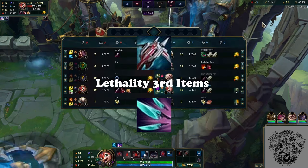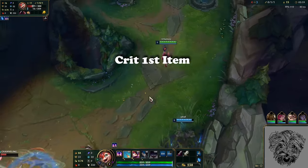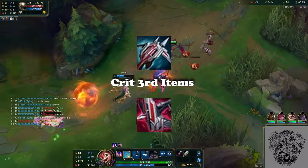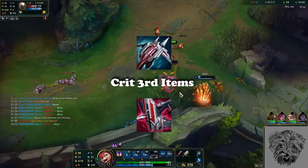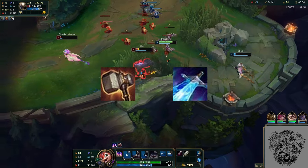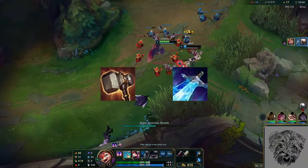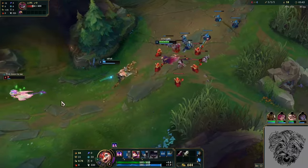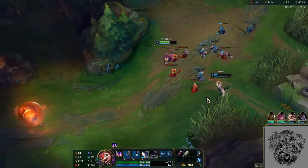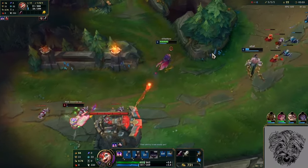Something like Ionian Boots of Lucidity is really nice to decrease the downtime on his abilities, particularly his flight. The pure crit route is pretty straightforward: Essence Reaver into either Collector or Quickblades if you want damage or utility, then LDR or Immortal Shieldbow if you want more damage or safety. While building Essence Reaver I'd recommend going Caulfield's Warhammer before Sheen, because Sheen is only applied to the main target and you don't have the cooldown yet for it to be spammable. I also tried AP and found it to be just a worse version of Lethality, because everything's physical damage so the pen from Lethality outweighs the extra damage from his W — it ends up being only slightly better in one area and worse everywhere else.